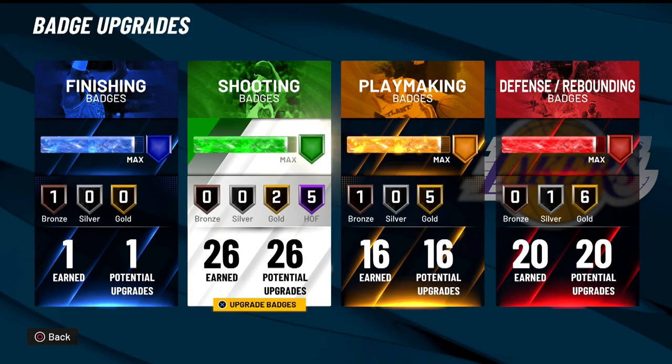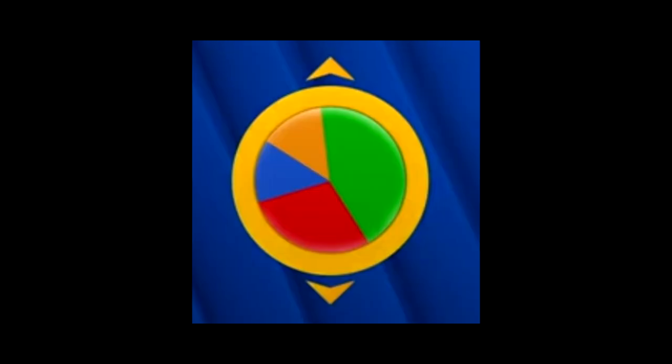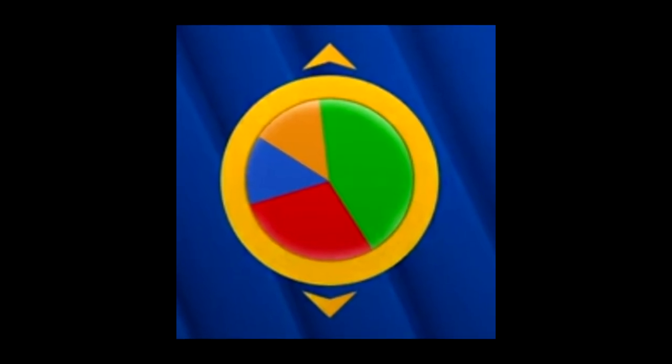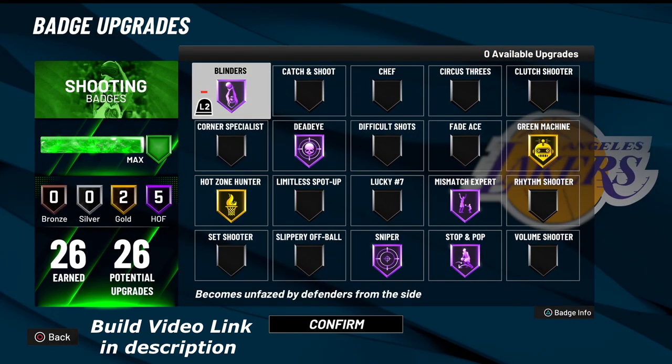Now what playmaking shot creator do you know with 20 defensive badges and only 16 playmaking? Drop a like on the video if you are wearing socks right now. When I made this build, I selected the mainly green and a little red pie chart. So this is technically like a perimeter lockdown pie chart, but the build is called a playmaking shot creator.